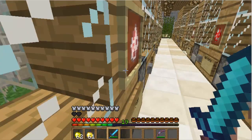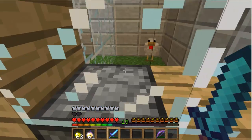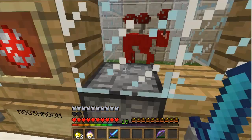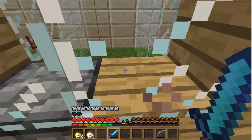Here we have pig, cow, mooshroom — it looks like the mushrooms on it are bigger than normal. I don't know if that's the size; I don't remember seeing many mushrooms. That's the normal wolf, sheep, cat — they de-spawn.